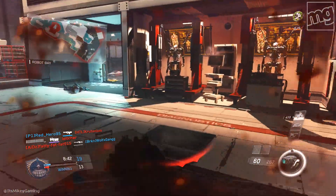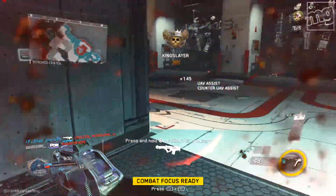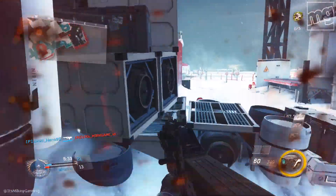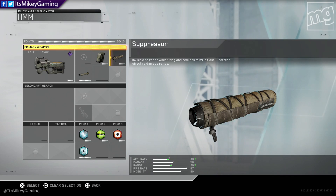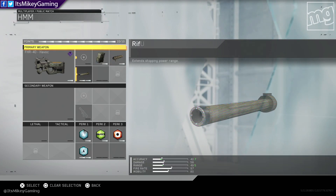Speaking of create-a-class — play with all the things, use all the stuff, have fun. But if you're looking to get a lot of kills, add a suppressor. Suppressors really won't hinder you as much as you think, especially with SMGs or for a close-range type player. Please use the suppressor — it won't hurt you. They're great.